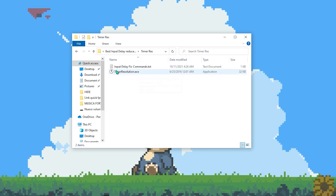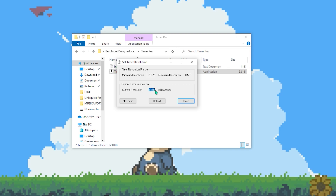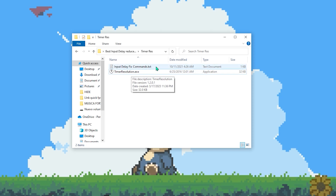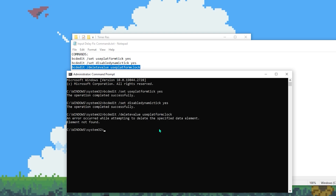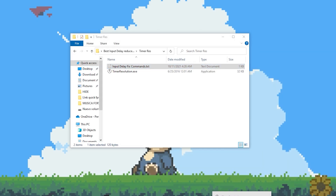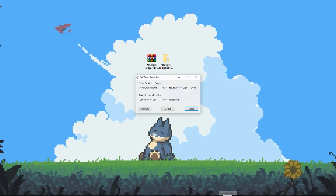Now go to the Timer Resolution folder — this is the best app in my opinion to reduce input delay. Open it, run Timer Resolution, and check that your settings are correct. If you click Maximum, the current resolution should be 0.500, and on Default it should be 1.000. If you have different numbers, it means Timer Resolution is misconfigured. To fix it, open the notepad called 'Input Delay Fix Commands' in the same folder, copy each command, and paste it into Command Prompt.